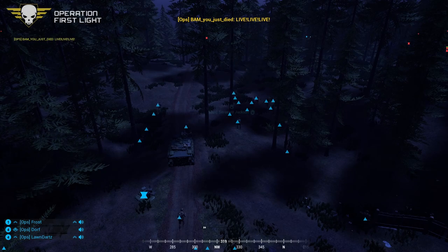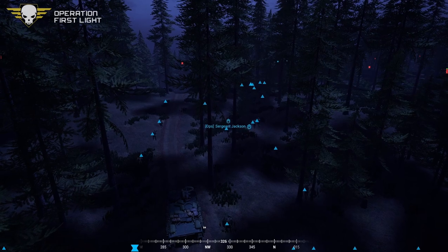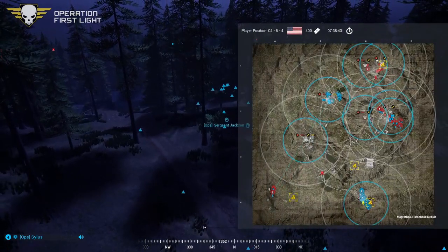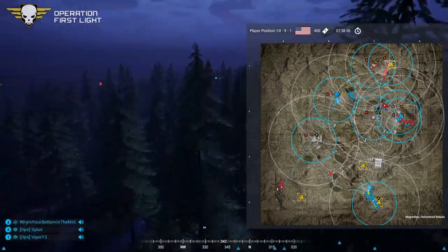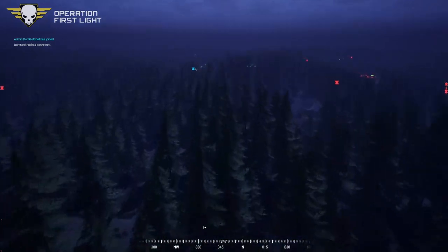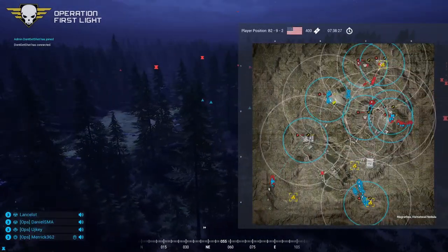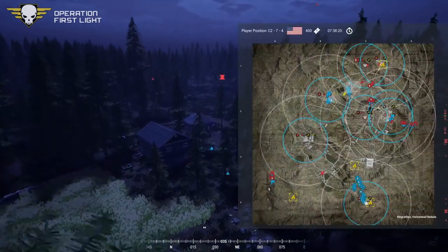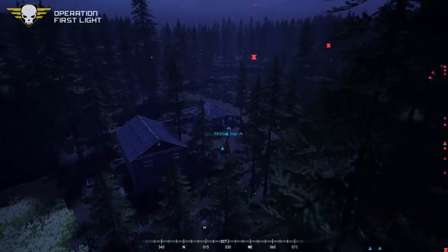We are live with round one of Operation First Light. US forces are moving out towards the north on foot. Got some militia squads moving towards the Castle. I'm going to try to make my way up there and see if they make contact before the rest of the reinforcements arrive. That mill group headed northwest might hit that US grouping — might end up catching command out in the open.